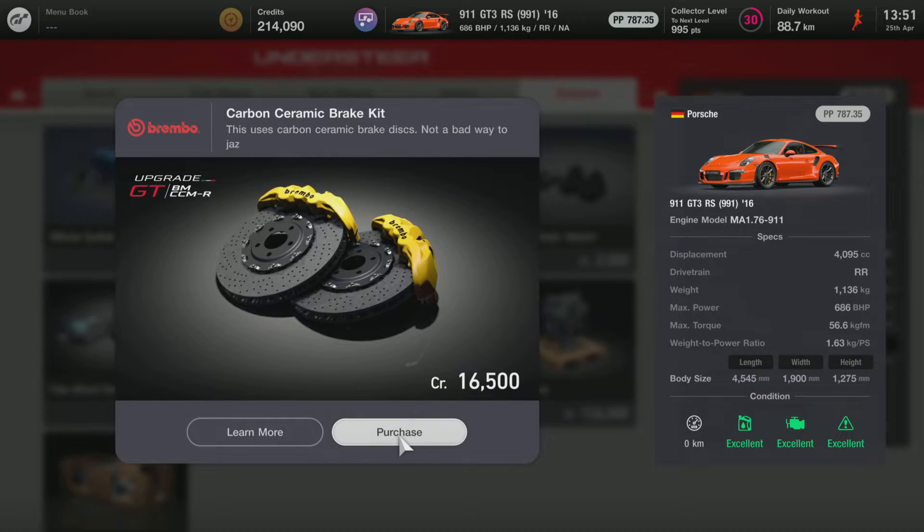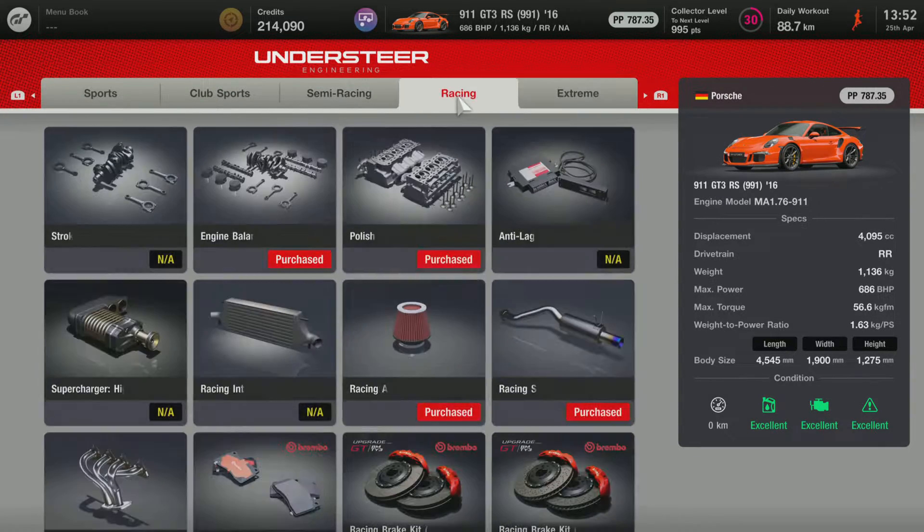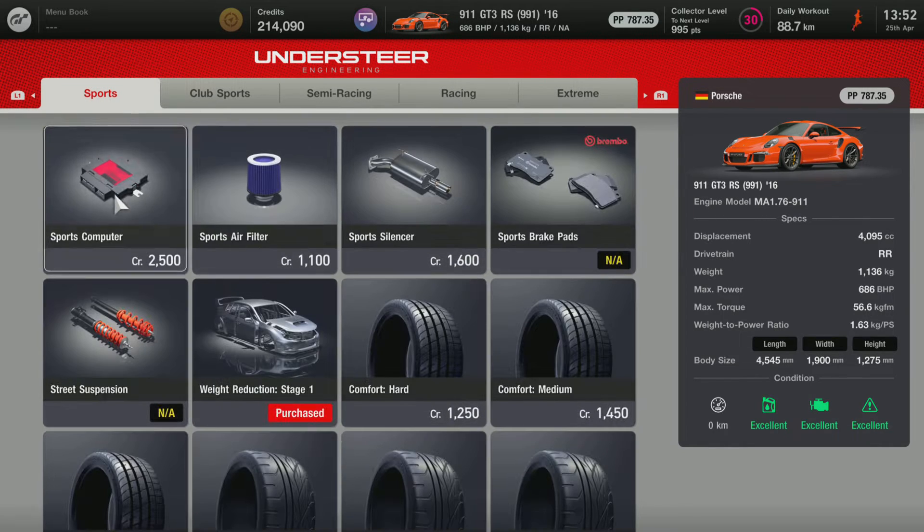You can go ahead and buy the ceramic brakes if you want. I'm not really going to buy them — they're just a waste of money, I reckon. Get the black choices, not just the carbon ones.